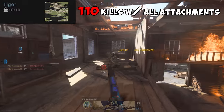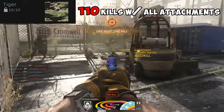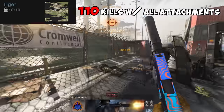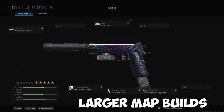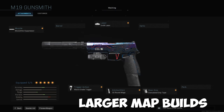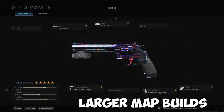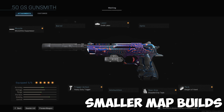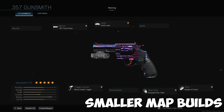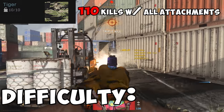For Tiger, you need 110 kills with all attachments. This is easy — build the gun around your playstyle and go ham. If you're having trouble finding a build that you like, here are a few of mine. Difficulty? Ron Jeremy.